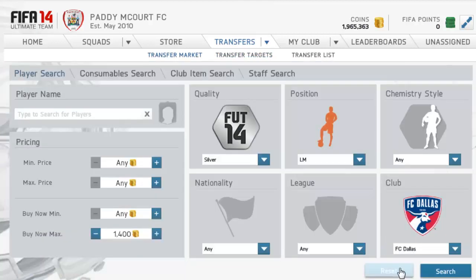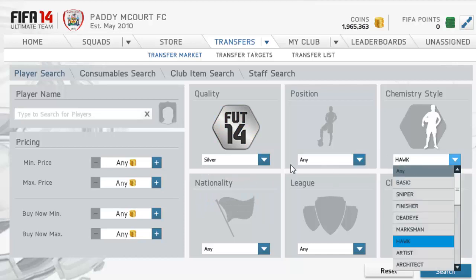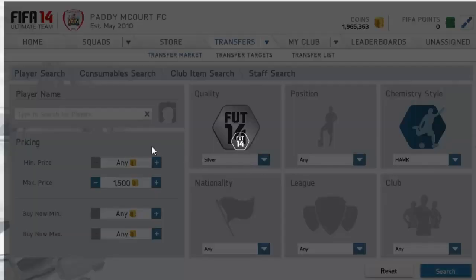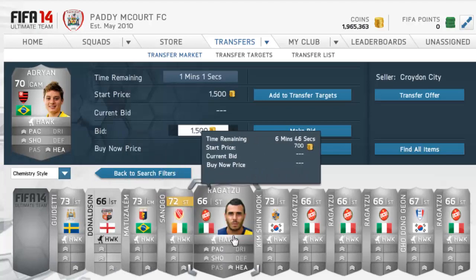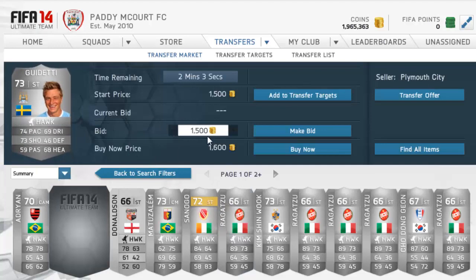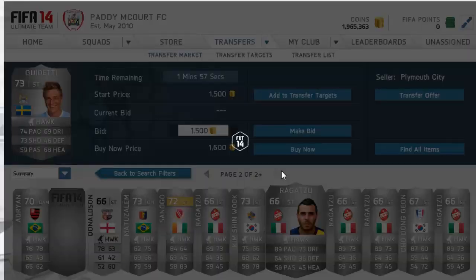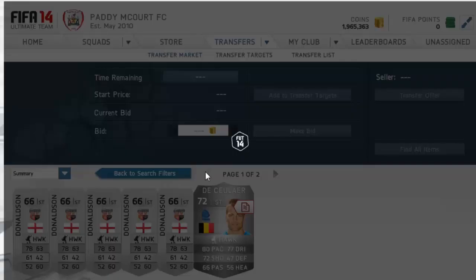The final way to do this is on the bid. You probably won't get as many deals on the bid, but it's still a very good method. Go to Hawk and search for around 1.5k and under — some should pop up really cheap. For example, Adrian at 1.5–1.6k, or Donaldson. You want a big difference between the bid and the buy now price. If a card like Gudetti is at 1.6k bid but not selling at buy now, there's no point. Look for a big gap and a live bid — that's usually a good deal.